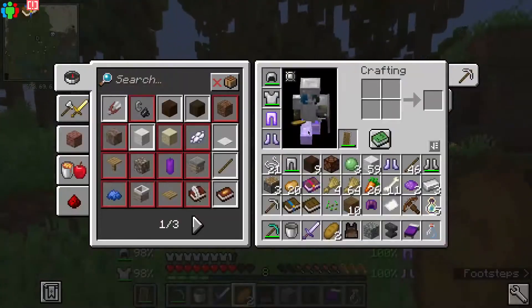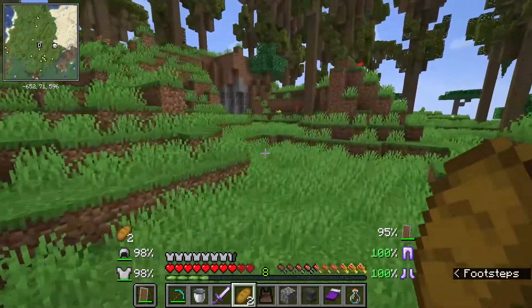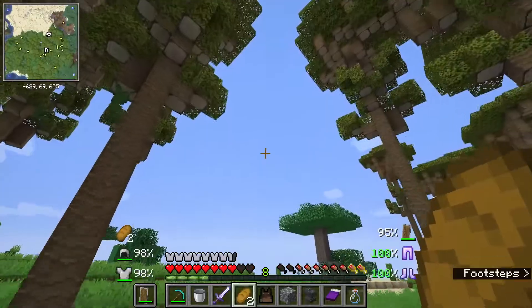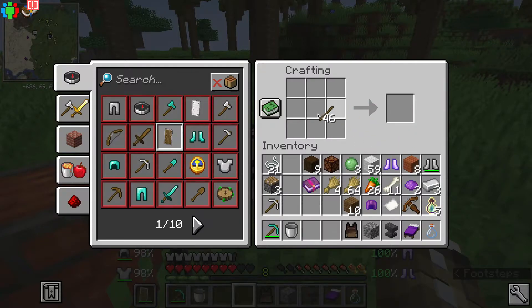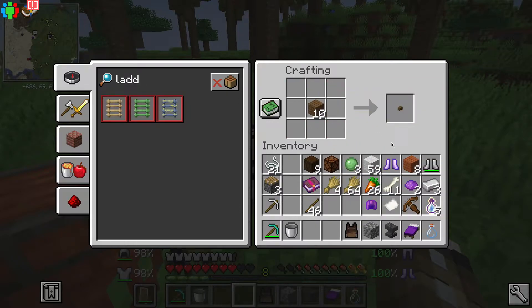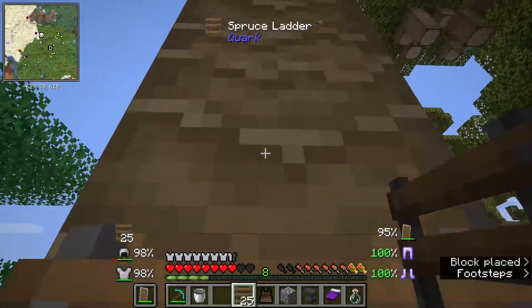Here's where I died before, and here's probably where I placed my chest — yep, there it is. This spot actually looks like a much better place to set up. I'm going to create a crafting table here and make a lot of ladders. Got it — 24, 28 ladders, I think we're good. Let's go up.